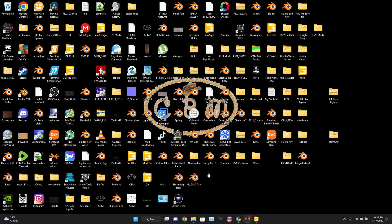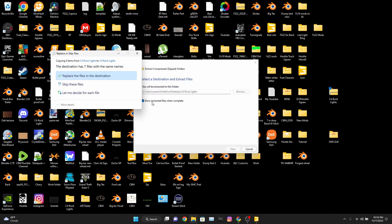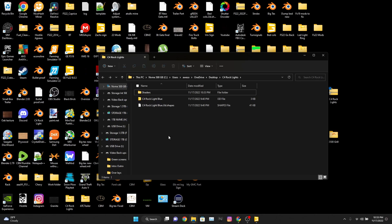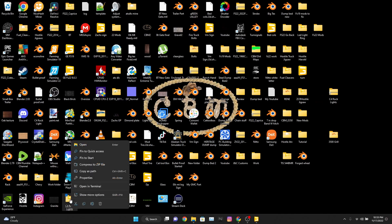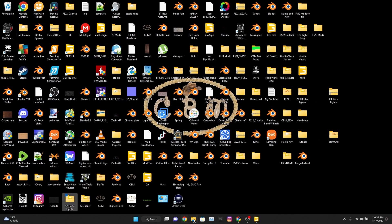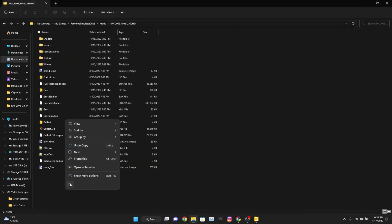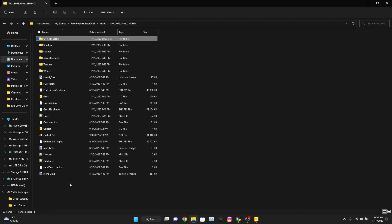What we're going to do first is start with our zip file that we've downloaded. I'm not going to go through the download process — I'm pretty sure y'all know how to do that. What we're going to do first is extract it to the desktop, then close that, copy that folder, go to our mod folder, and paste that extracted folder into our mod.